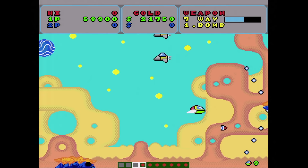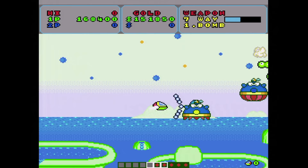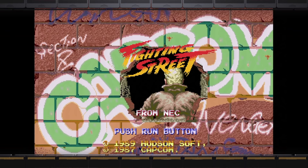Fantasy Zone. I swear, every console has a version of this. The one on the TurboGrafx-16 isn't bad. You have a map of the bases you need to destroy at the bottom of the screen. Thank God for the built-in rapid-fire switches on the turbo controller, though they do make it kind of easy.